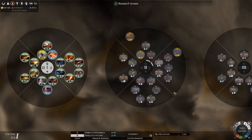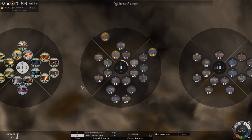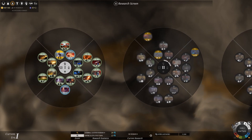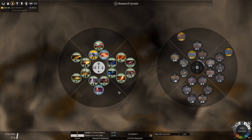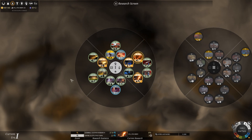So research — the tech tree is a bit different. Now you unlock different eras. I think it's eight technologies from the previous era that unlocks it. Yes it is. And here's how I like to start out: Industry, Science, Dust, Strategic resources.